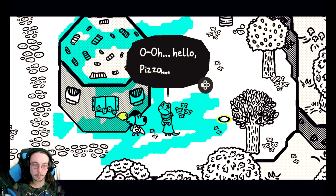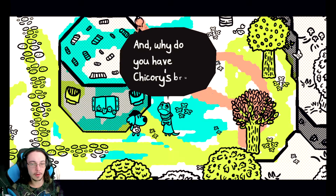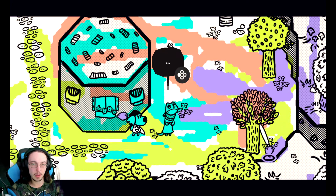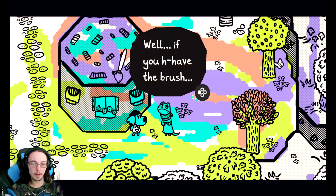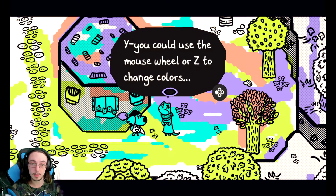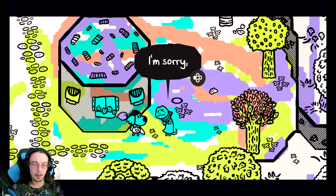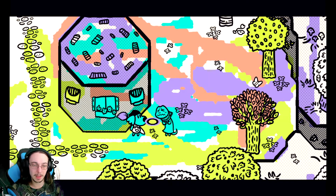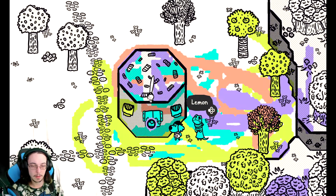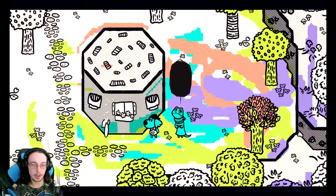Hello pizza. Everything lost color suddenly — what's going on? I have no clue. And why do you have Chicory's brush? Reasons. It feels like something's horribly wrong. Absolutely nothing's wrong, what are you talking about? Well, if you have the brush, can you color my house back in however you like? You can use mouse wheel or Z to change colors. Can you erase it a bit? You can use right click to do that. She wants me to erase the entire thing — she doesn't like it at all.